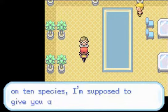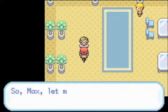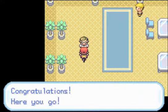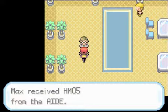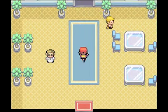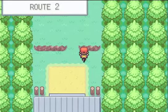This is Professor Oak's aide. If you have 10 species, you get HM5, and I did do that. I went out and got up to 10 Pokemon for this. HM5 contains Flash, and it's basically what you need for the next dungeon.